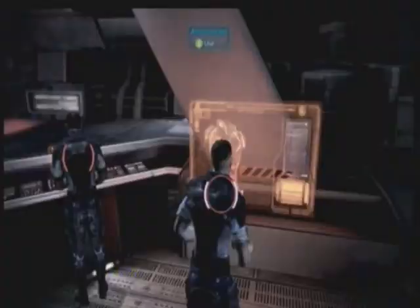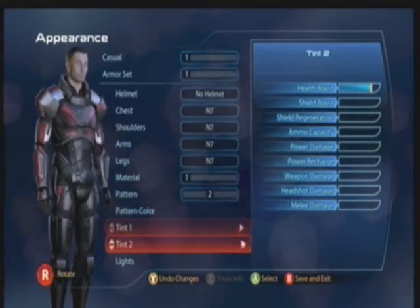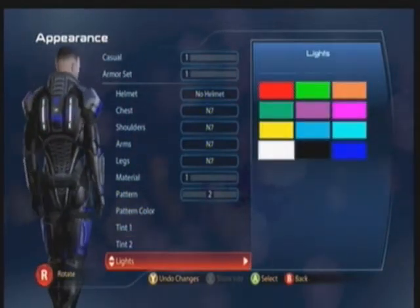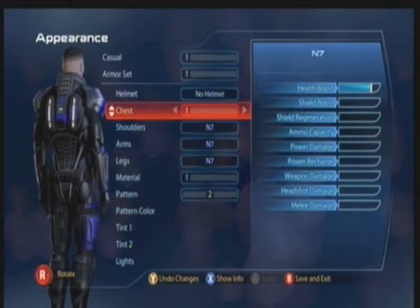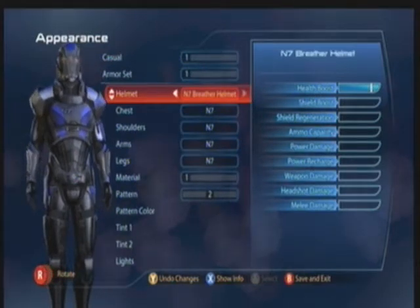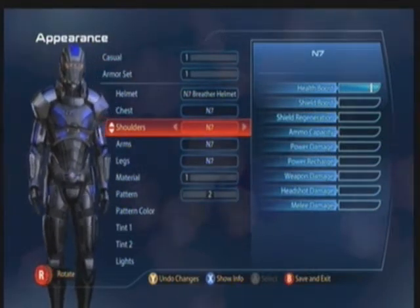Real quick, I want to go down here to the armor locker — you can change how Shepard looks. I'll go Pattern 2, Blue Stripe, and White Lights. Later on I'll have different pieces of armor I could use. Different armor gives you different stats: the N7 armor gives you nothing but HP, but I'm going to be going for power damage and power recharge speed, because I'm playing an adept, and adepts use powers.